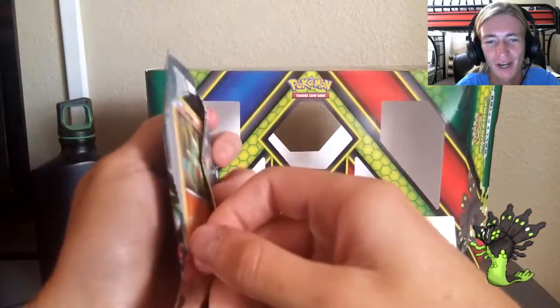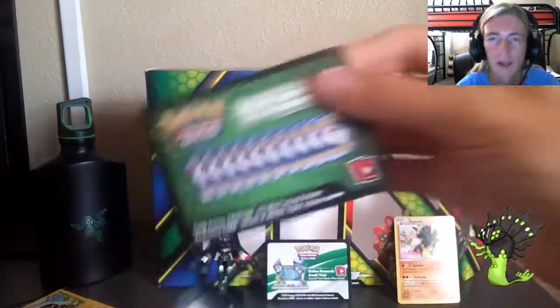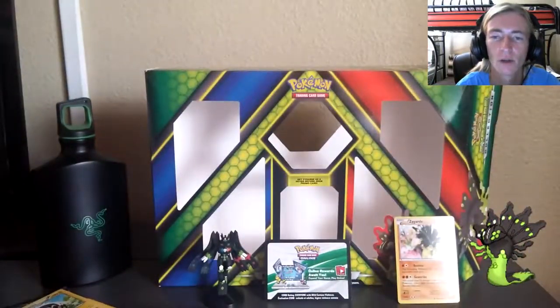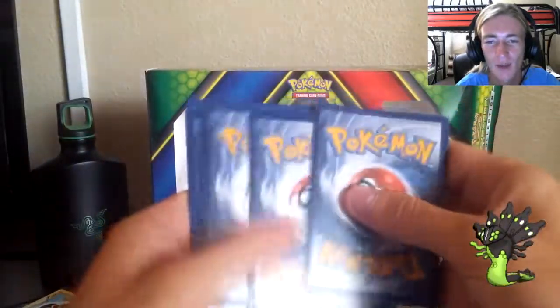Look at all that Zygarde in the background — my room's full of Z's right now. Maybe I should go take a nap, but first let's go ahead and unbox this last pack, and then we'll go take that Z nap. New card code giveaway down below, go check it out.